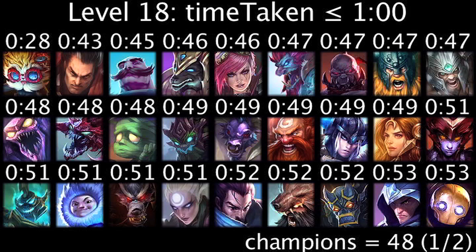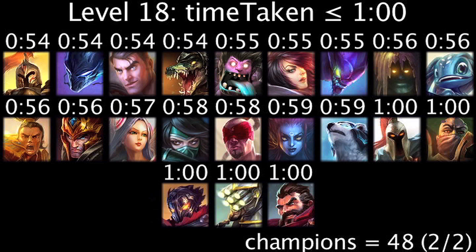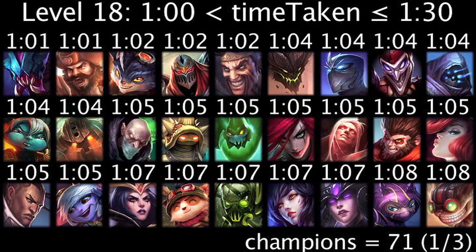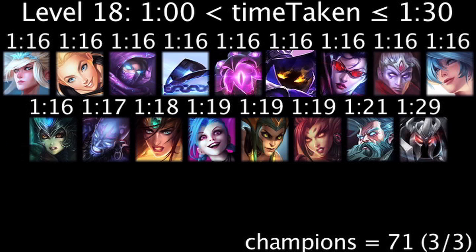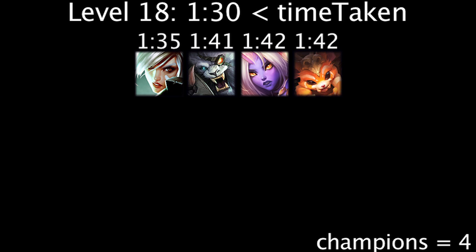At level 18, 48 champions will generate more health with a rejuvenation bead in 1 minute or less. 71 champions will generate more health in more than 1 minute and less than 1.5 minutes. 4 champions will generate more health in more than 1.5 minutes.